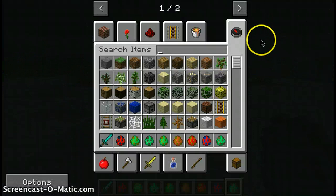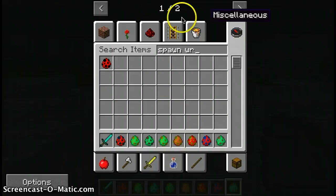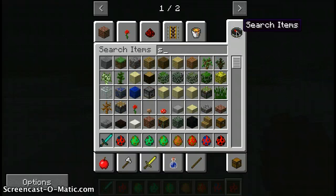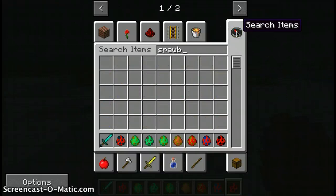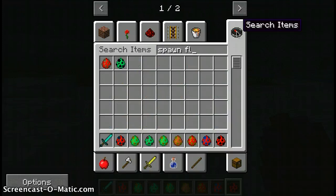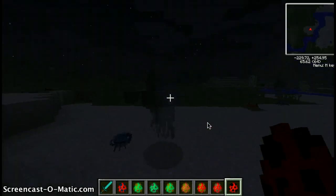Next, we're going to do the wraith, which is one of my favorites. Spawn wraith. So we have the wraith and the flame wraith. This is the wraith.